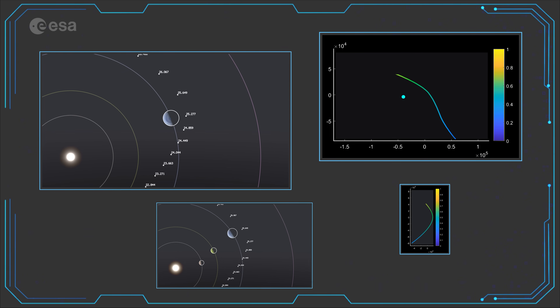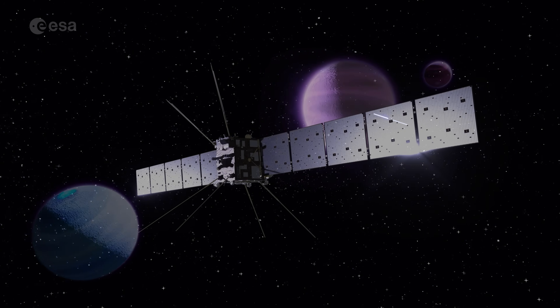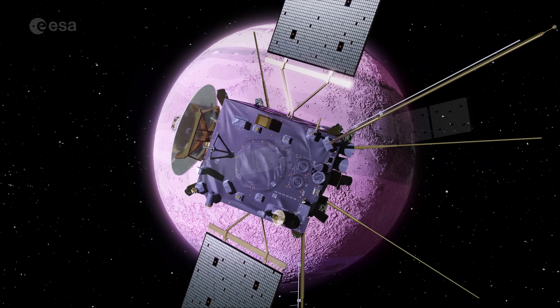I am now heading towards another planet, Terran 4. My destination is still beyond my reach. I will need a second gravity assist to help me get there. Ready for my second gravity assist maneuver?